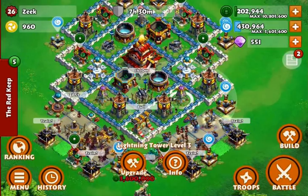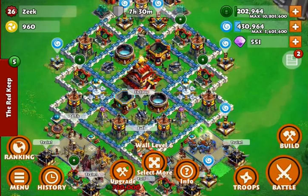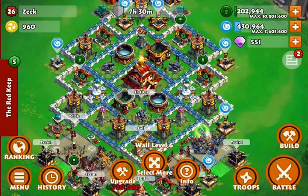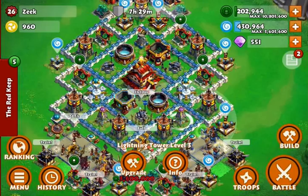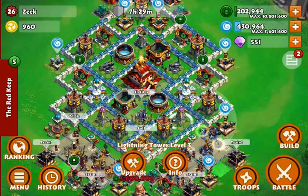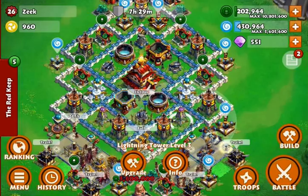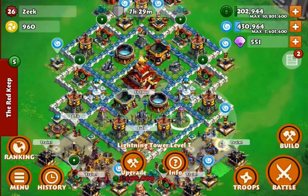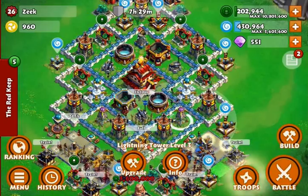Since I put them both down here most of my attacks have been coming from up here. Typically people who roll with a lot of onytrolls will steer clear of the lightning towers, or at least they should. Mine are level three and it only takes maybe four or five strikes to bring onytrolls down.